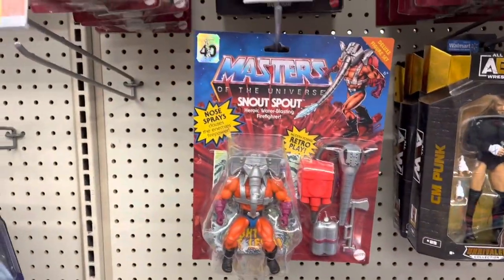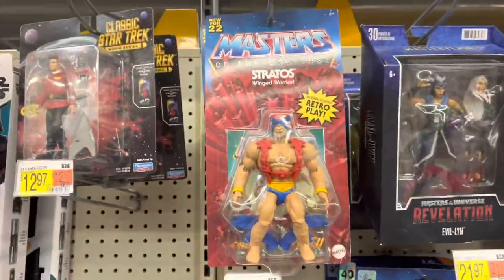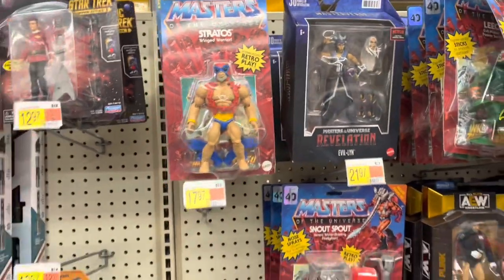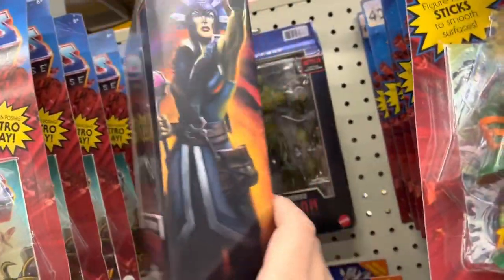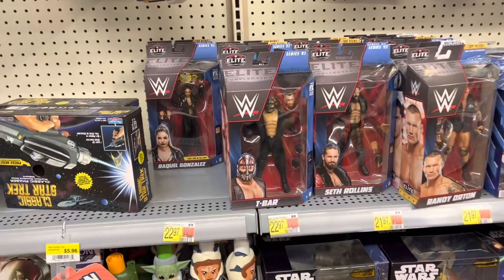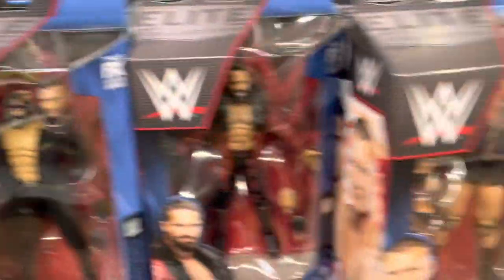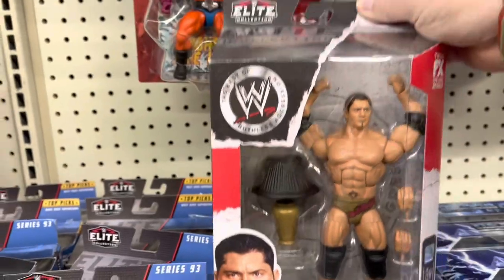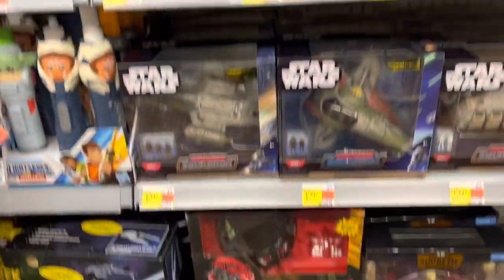Got some Masters of the Universe — just comic Stratos. I've never found the regular Stratos, which is the one I wanted, so hopefully they re-release that. There's Snout Spout and a couple of Wave 1 Masterverse. And we've got some wrestling figures down here — T-Bar and Seth Rollins, Raquel Gonzalez back there. Got Randy Orton, we've got Batista.